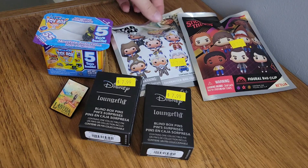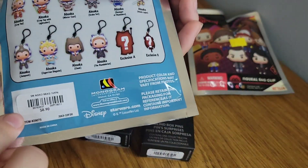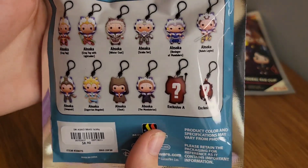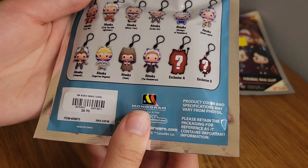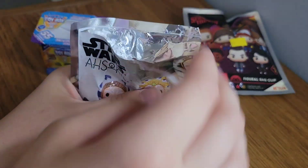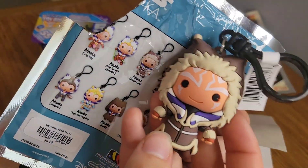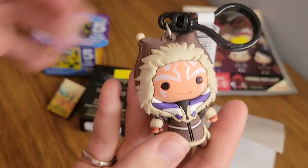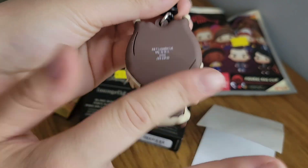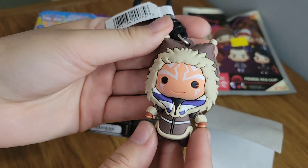Let's go ahead and open up the Ahsoka mystery figure keychain. These are the ones that we can get — it shows them all on the back here. I'd love to get one of the exclusives, that would be super cool. Otherwise, I think I'd like this one, or the winter coat one. So let's see who we've got. Oh my gosh, you guys — we got the winter coat one! Look at how cute she is, it looks so good. The back is kind of flat, there's not a lot of detailing back there — the front is where everything's at, and it looks so good.